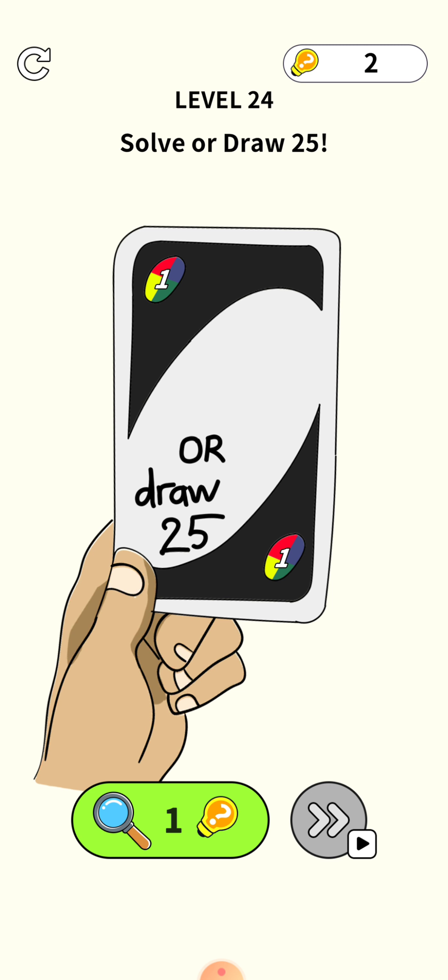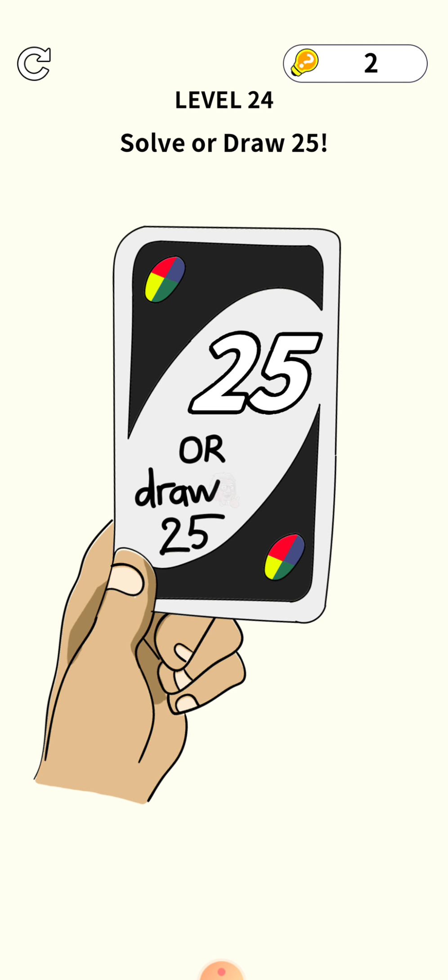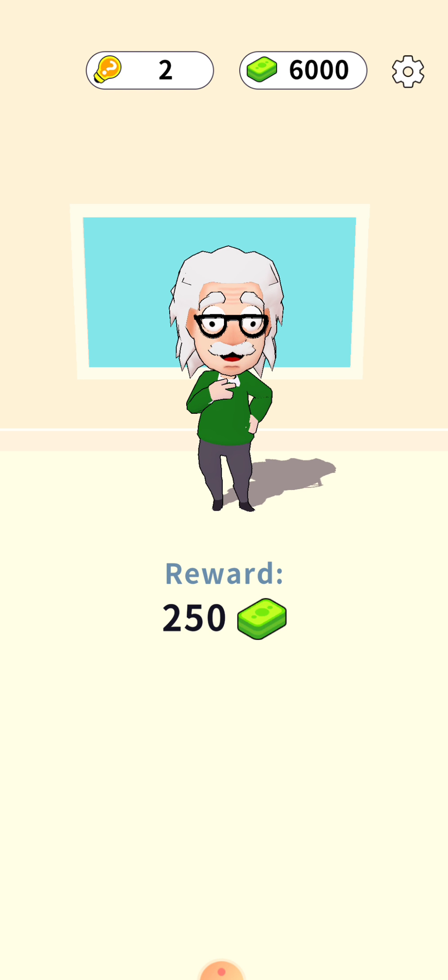Taking a hint — it says tilt or shake your phone — so let's shake our phone and the level is cleared.